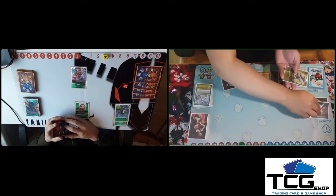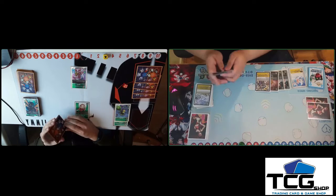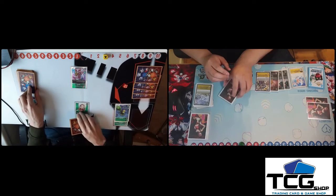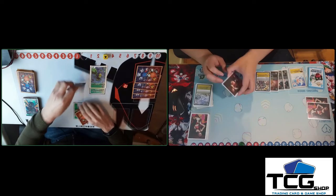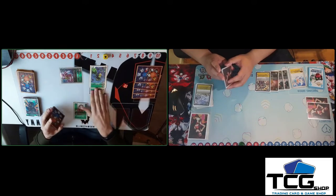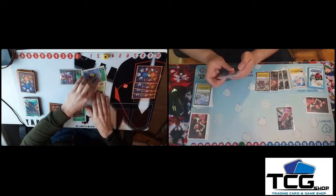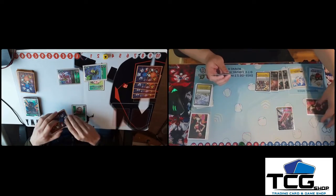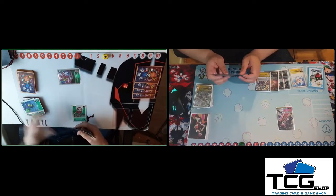Swarm defeats going on top, but it doesn't matter anymore. We can just swing Lilamon, swing Argamon, digivolve into Arbormon over the Mimi, and win the game. There's nothing that could happen, because we know the top security is just an anonymous Swarm Defeats — that's just to lose him on Arbormon. And we win with Arbormon.